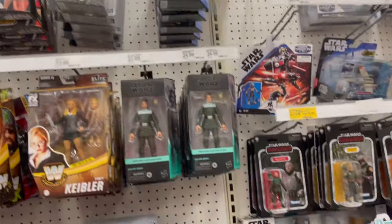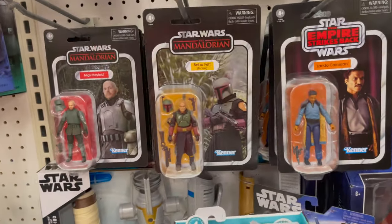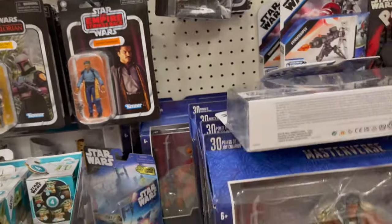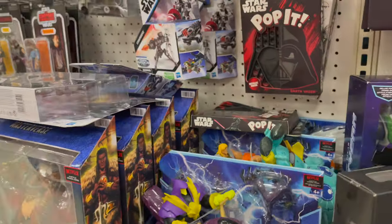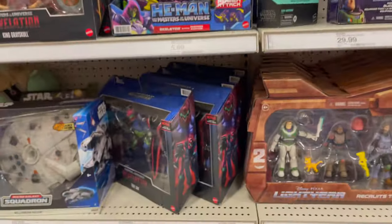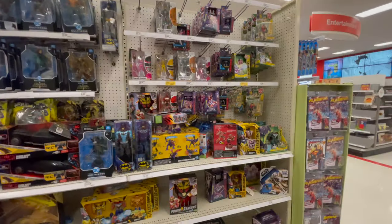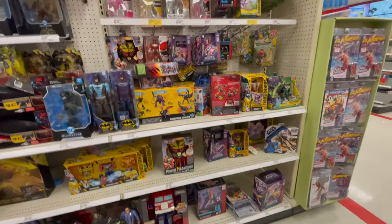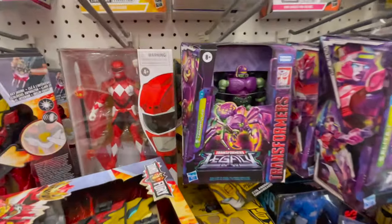Going over to Star Wars, you got the complement of clearance. Some Boba Fett. No Princess of Power here like I did in the last hunt, but go check it out — link in the description below. You like how I did that? Transformers — I think that's the Tarantula. That's pretty cool.